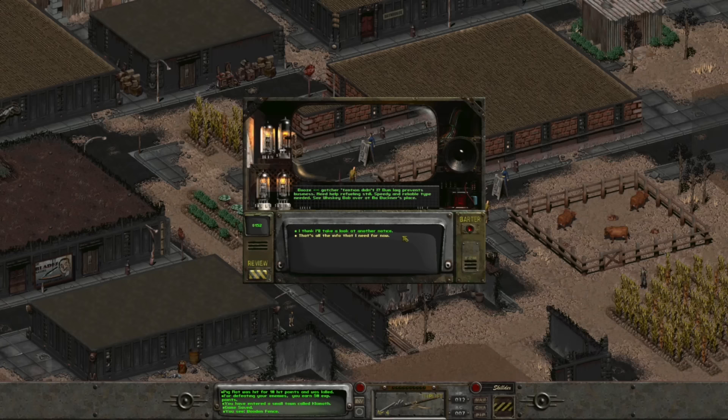We see a job listing from a guy named Whiskey Bob. He needs help refueling his still, and if we'd like to help, we can find him at Ma Buckner's place. There's an advertisement for a nearby bathhouse featuring the handiwork of the beautiful and talented Jenny — see big-nosed Sal for details. Sounds like one of those bathhouses. We also find an ad from someone wanting to buy lizard hides — paying top dollar for gecko pelts, even more for golden gecko pelts. Talk to Sajag, owner of the Golden Gecko Tavern.